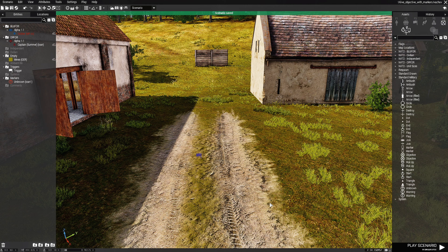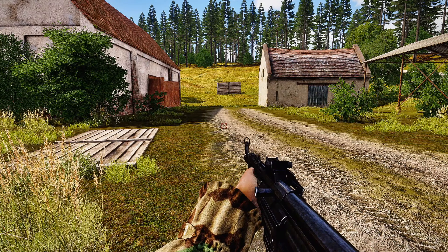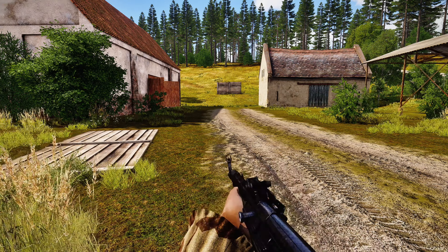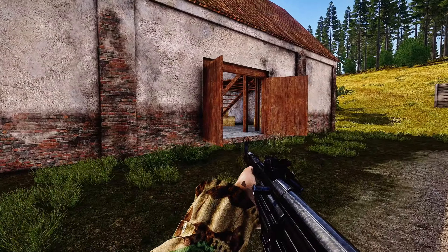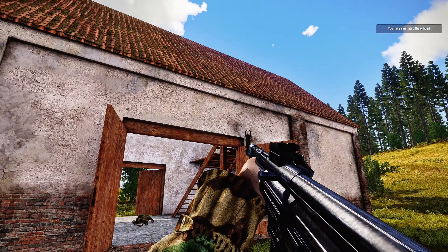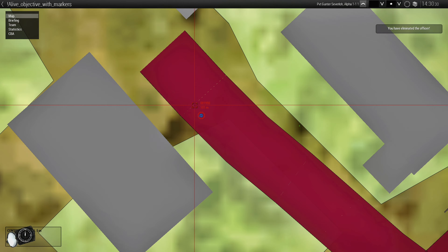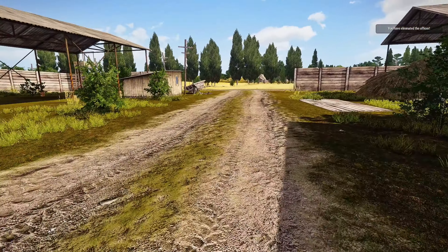Let's save and play it. We go up to our officer — if we check the map you can see the marker. The officer is inside the barn. At the top right it says 'You have eliminated the officer', and if we go to the map the marker has been deleted.